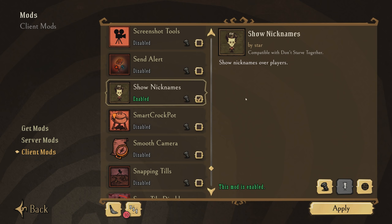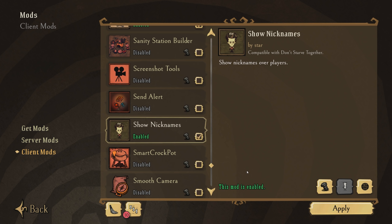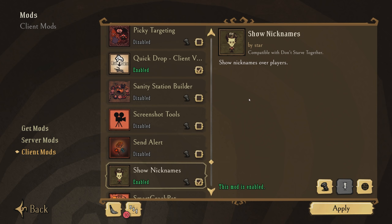So that's a couple of useful things you can do with Show Nicknames, and it's the last mod on the list. I hope you found that helpful. All the links to these mods will be in the description below if you're interested in checking any of them out. They're all pretty solid and I use them pretty much on a daily basis whenever I'm playing DST. Thank you very much for watching, and I hope to see you next time.